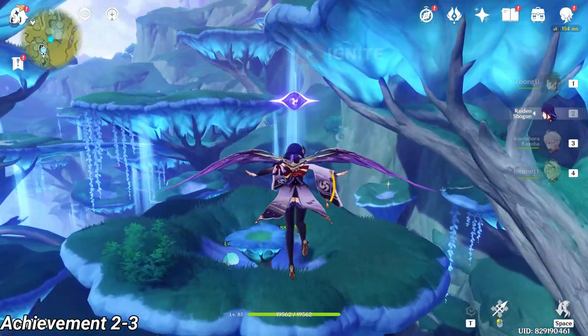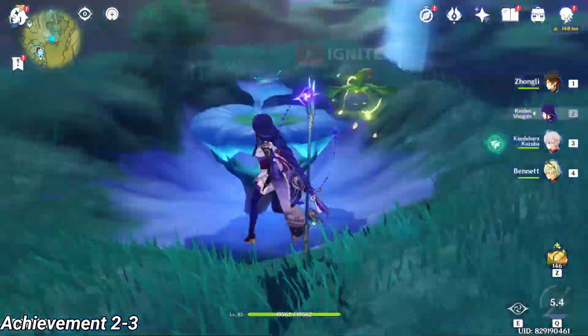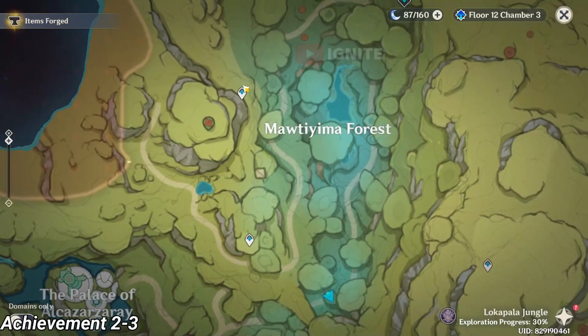After coming to this location you will see some slimes here. You have to defeat them. After defeating them you just have to use an Electro skill. You might have got an explorer achievement before because you just have to use Electro on any Sumeru plant.